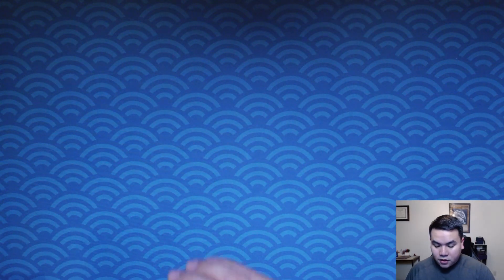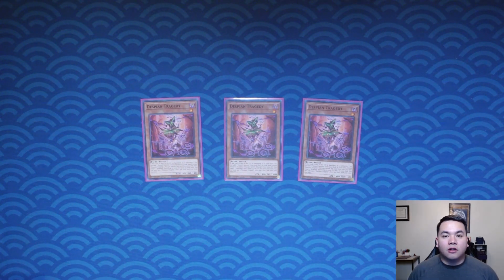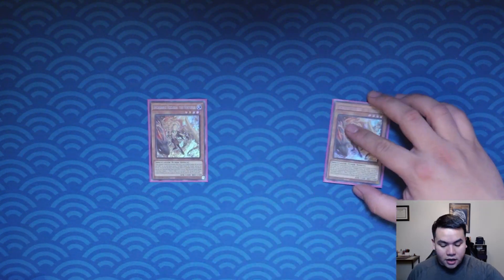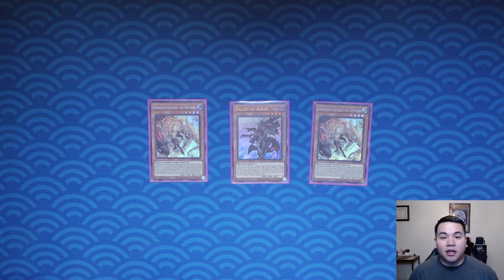Then we have Triple Despian Tragedy. Despian Tragedy is your extender for your discard effect cards, Foolish Burial, or Gold Sark. It combos very well with Branded Opening, which we will cover in a little bit. We actually play the Albaz engine — I only play one Albaz because I only have a tiny engine in this deck. I only have one Albaz target, and Ecclesia is recurrable with our DP engine which we do play.